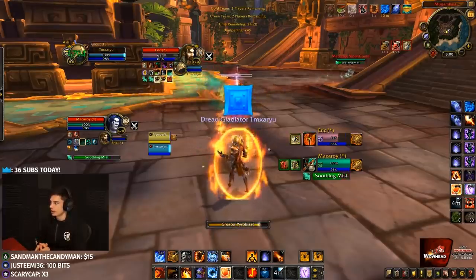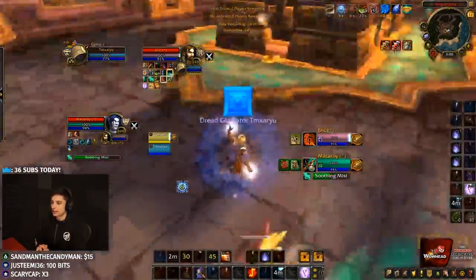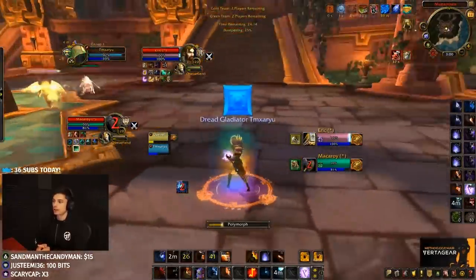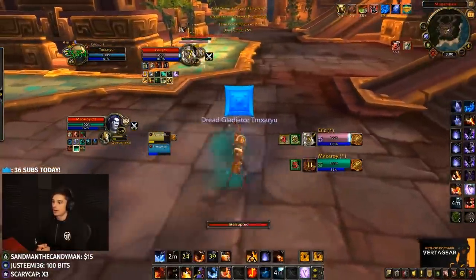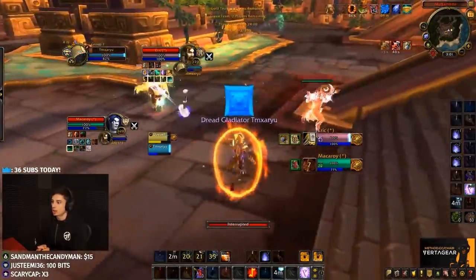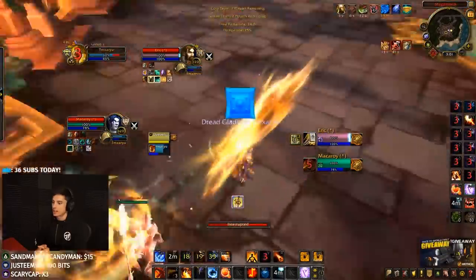My Rogue gets the re-stealth and comes back in. The Pally gets to us, we pop Temp Shield. Step Kick comes out, Way of the Crane follows, and we get a full Polymorph onto the healer. We sheep the Ret a couple times for the setup. I like this — Sheep the Ret, Double Nova. We can go any second now.